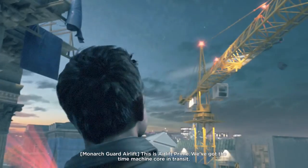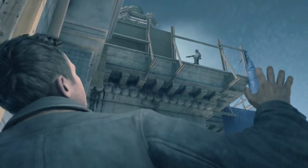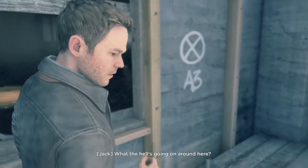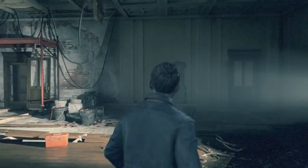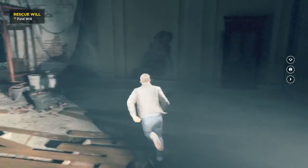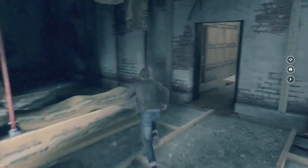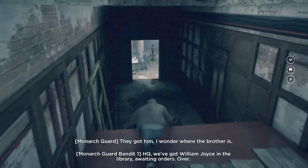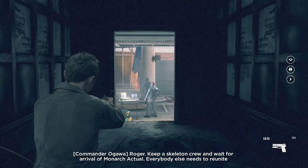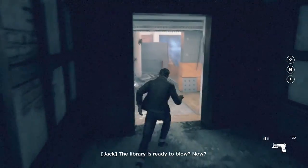This is Airlift Prime. What the hell is going on around here? HQ, we've got William Joyce in the library awaiting orders — they got him. I wonder where the brother is. Skeleton crew, wait for arrival of Monarch actual. Everybody else needs to reunite at the dry docks. Cronin extraction grounds, wait for further orders. The library is set to blow in five minutes. Library is ready to blow.